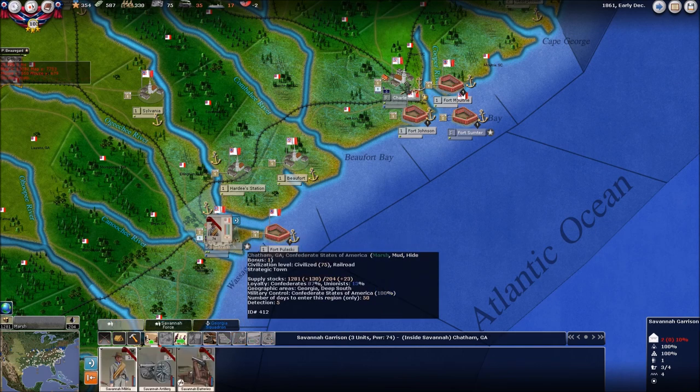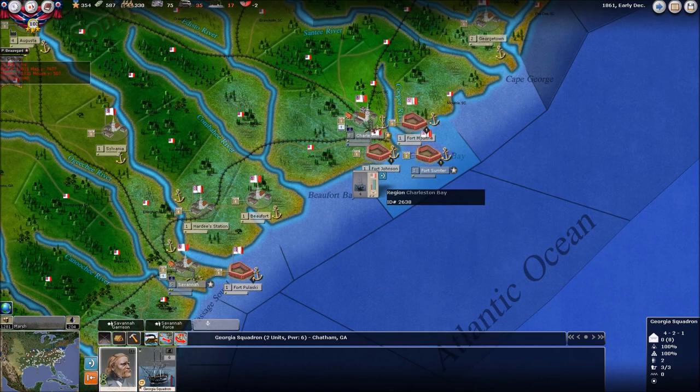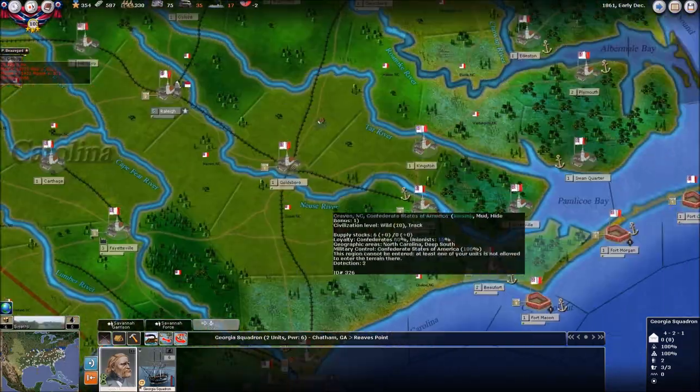Let's take a look here in Savannah, Georgia, and see if there's anything going on. Pretty much looks like we're done, although we do have a nice little naval squadron here. I'm going to go ahead and send them out — why the hell not? Let's go on a little trip. I'll send them over to Fort Fisher near Wilmington.